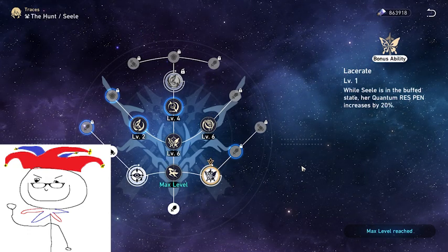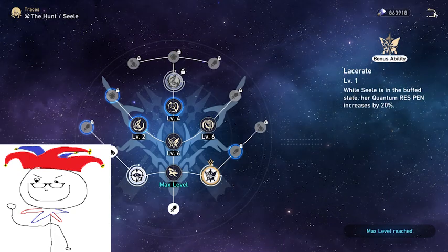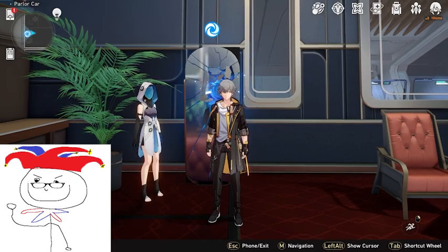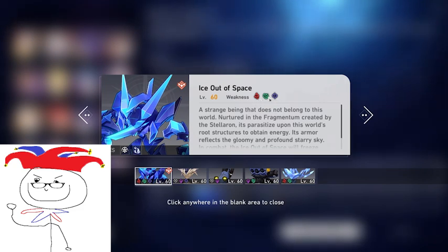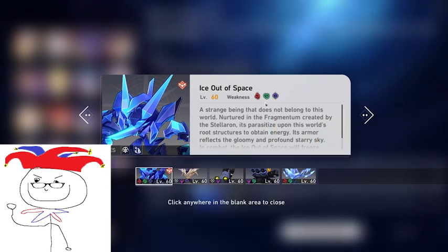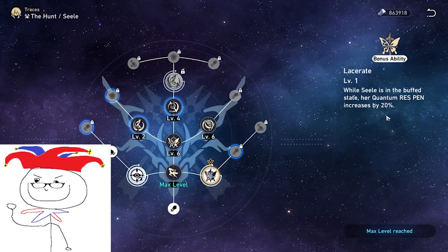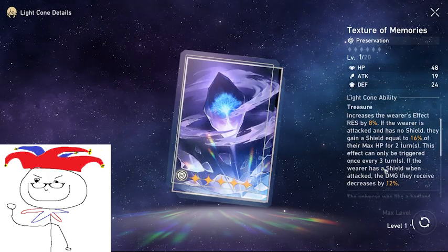Resistance penetration is also very powerful, just like in Genshin. You can actually penetrate past zero — enemies take 10% less total damage when their toughness bar is active. On top of this, all enemies have 20% resistance to all elements except for the element they're weak to. An enemy like Ice Out of Space resists ice damage significantly — instead of just 20%, he resists like 40-60% of ice damage. He's weak to fire, wind, and quantum, meaning he has 0% resistance to those. If I used my Seele against him in her buff state, she would deal damage as if he had negative 20% quantum resistance, which is just another damage multiplier. This makes resistance penetration very powerful because it can push enemies to zero or negative resistance.